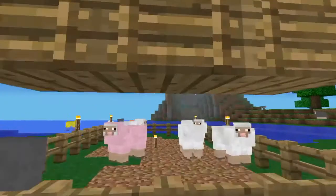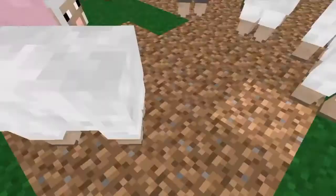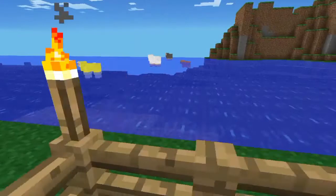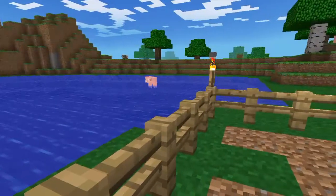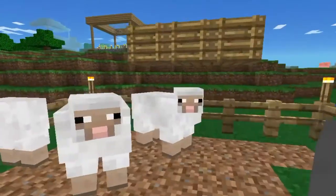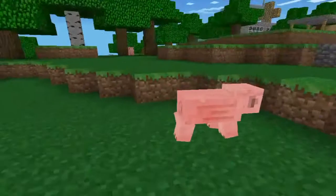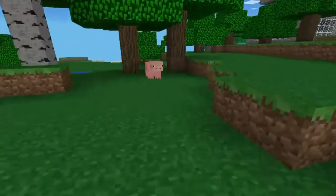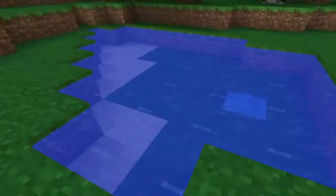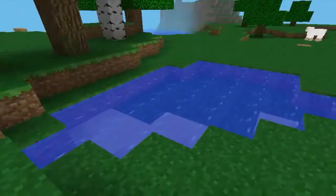Moving to the last thing — this is the sheep farm, which I made on the last episode. Luring the sheep in here isn't that easy. And you have a nice view of this lake here — it's very relaxing. One thing I really like about this map is this thing over here. It's a natural pond — I really like it, don't know why, but I seriously like it. It's really nice.